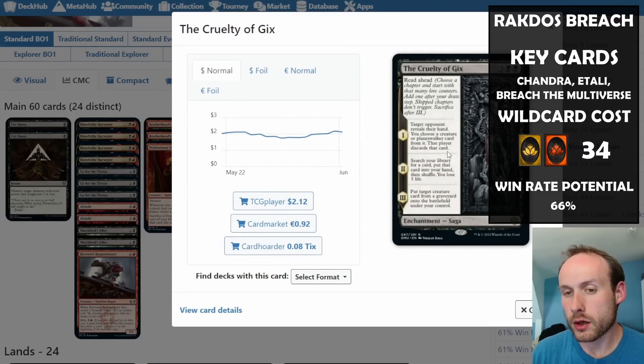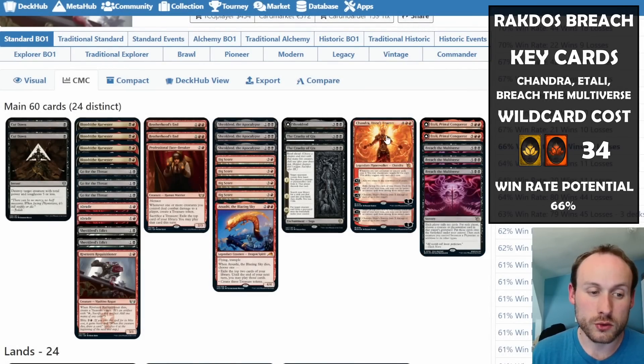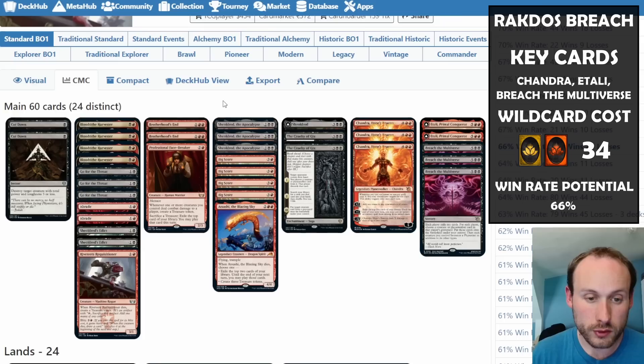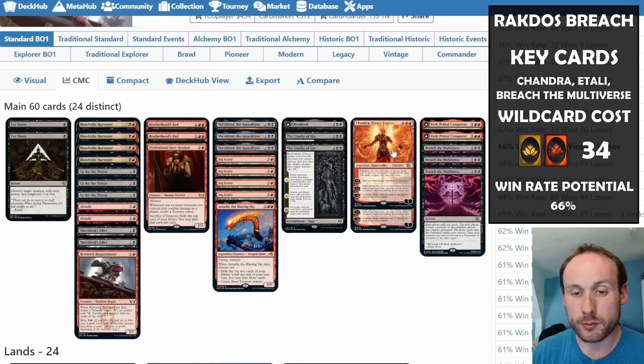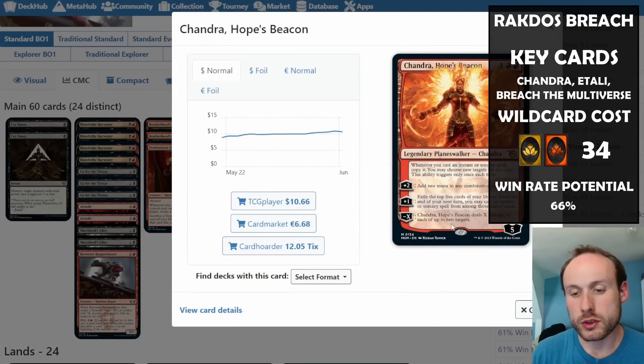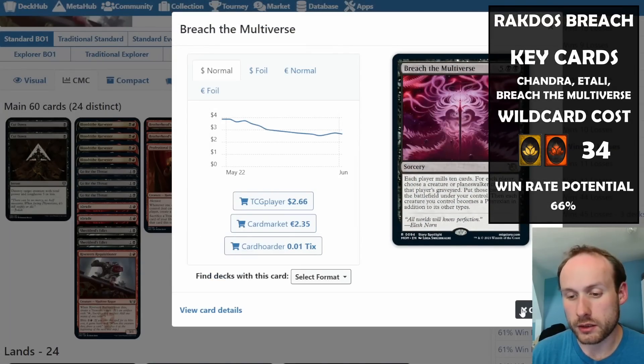These days most people skip chapter one of Cruelty and jump straight to chapter three — either to find a Breach the Multiverse or bring back an Etali from the graveyard. Chandra copying instants and sorceries is great: Go for the Throat kills two things, Big Score draws lots of extra cards. Copying Breach the Multiverse essentially ends the game — milling 20 cards on both sides and putting out four creatures or planeswalkers from both graveyards.